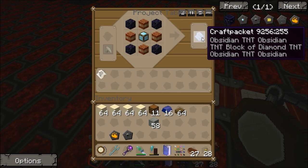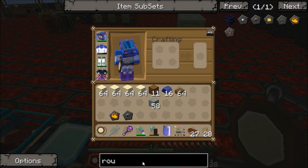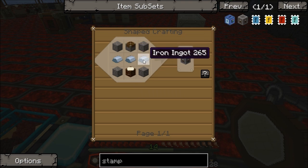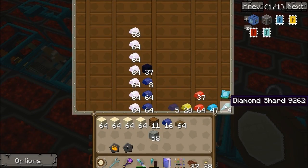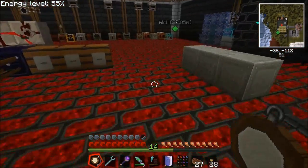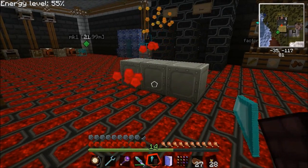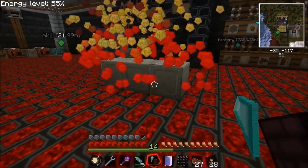To make the diamond shards you need obsidian, TNT and a diamond block in a crafting table - that'll make you a craft packet. The craft packet then goes into a thing called a craft packet stamper. The craft packet stamper is pretty straightforward: crafting table, piston, some iron and some cobble, and that will make you 18 diamond shards. Once you've got the diamond shards you just combine it with a bit of nether brick - that's your rough igniter.